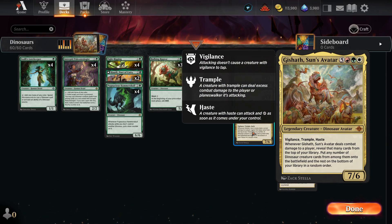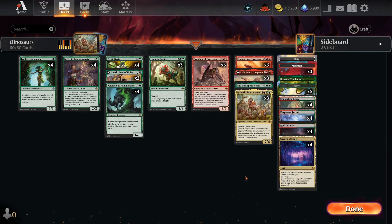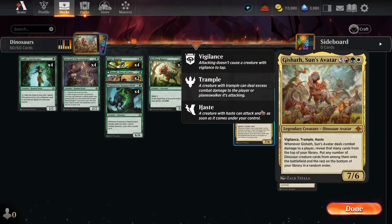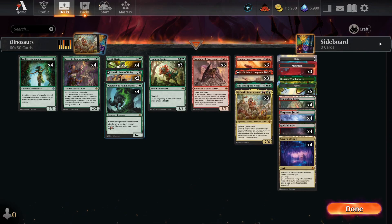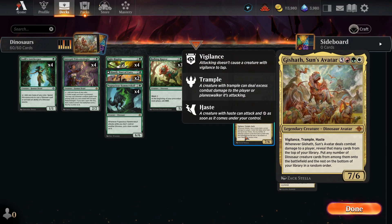Gishath is so good a card that it's not even in-color — there's no other white card in the deck — and we're still gonna try to sneak it in. When Gishath comes in, we get to attack with her: vigilance, trample, haste. Whenever she does damage, we look at that many cards on top of our deck and put any dinosaur directly onto the battlefield — not your hand. That's what I misread when I first saw this card. This is actually amazing.